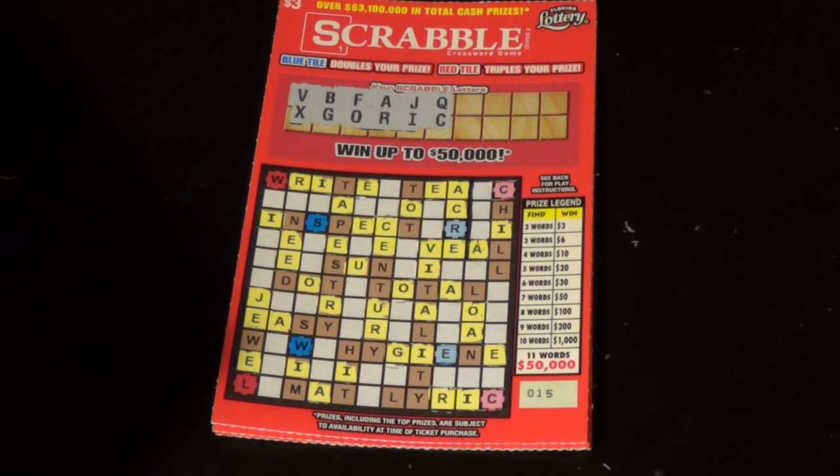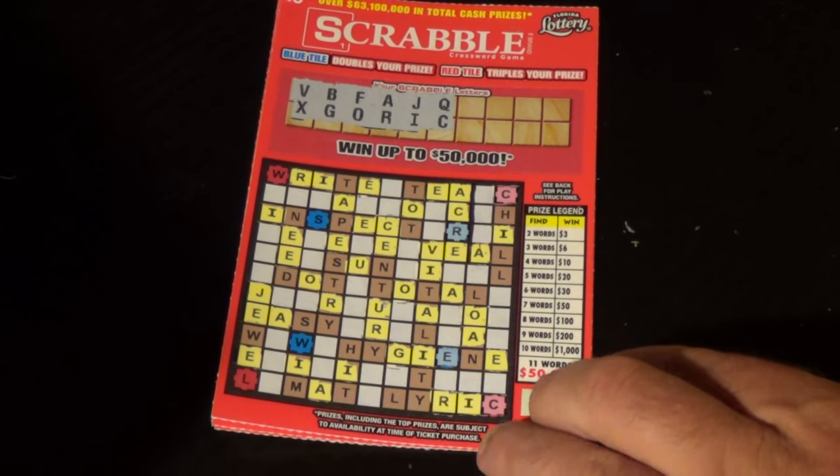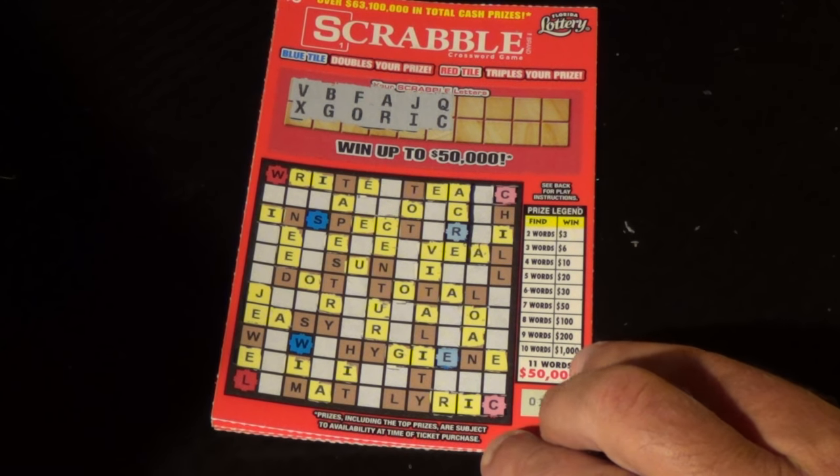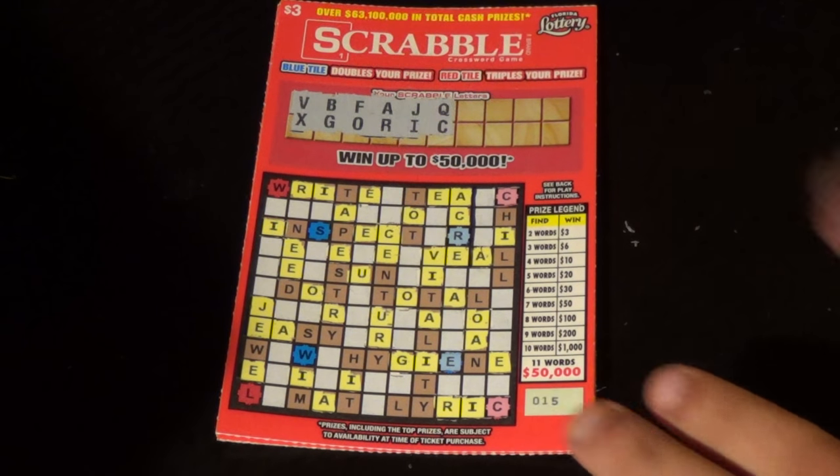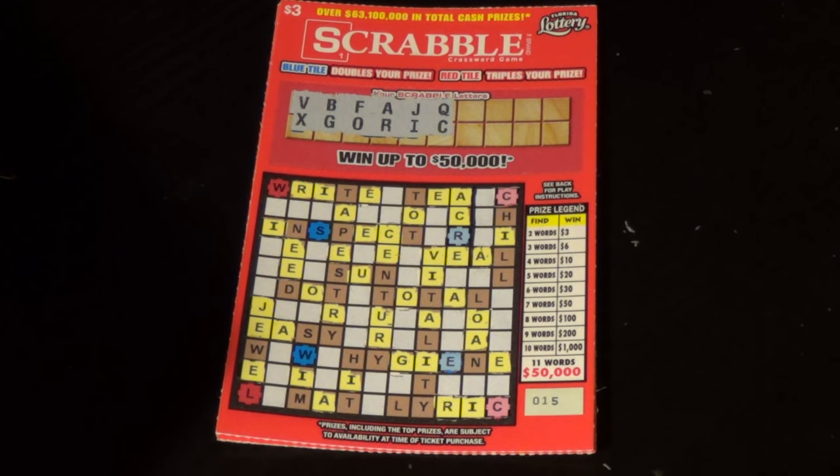Hey, Scratchers on Saturday here, and it is another Saturday here, and we've got the Early Word, our crossword video. I've got four of the $3 Scrabble tickets here, and on this ticket, we want to get two or more words to win, and blue tile doubles and red tile triples.